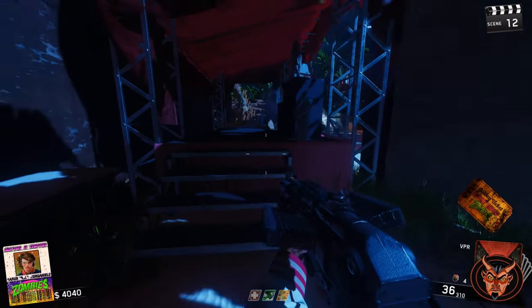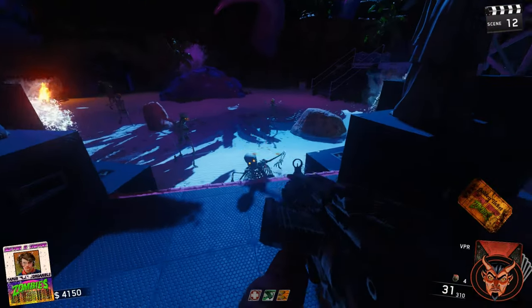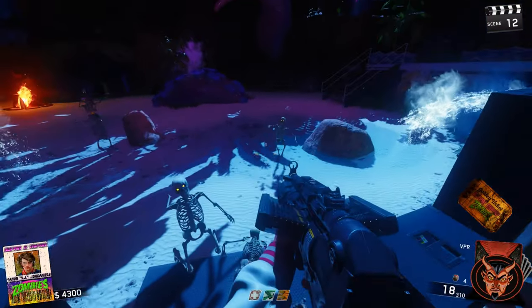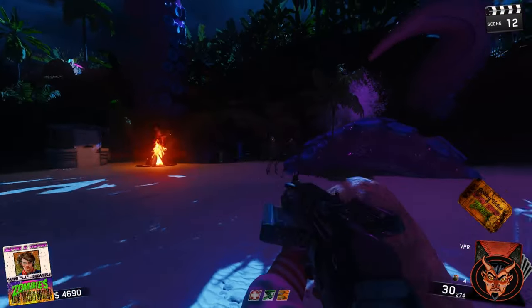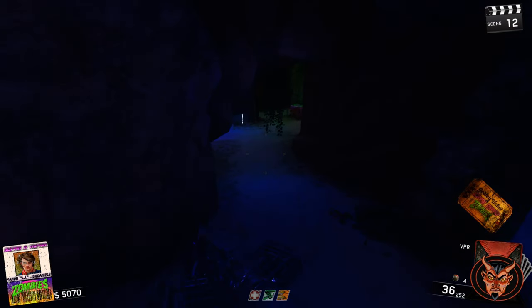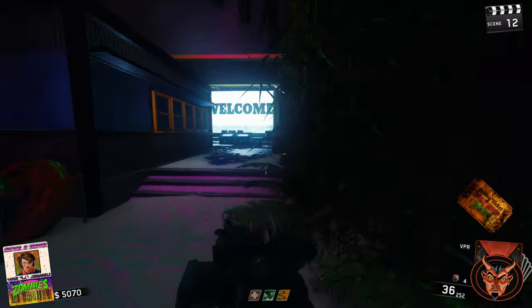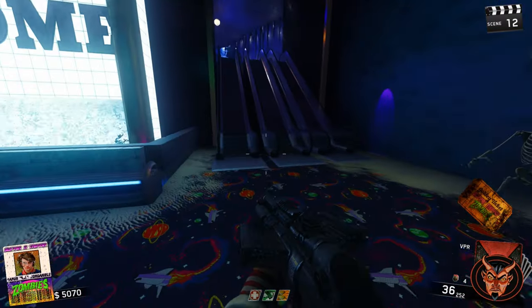Oh — shield parts. I have two, three shield parts. Let's grab Deadshot. I don't want to hip fire these fools. There's little mini gobble gun machines — I've just seen that.